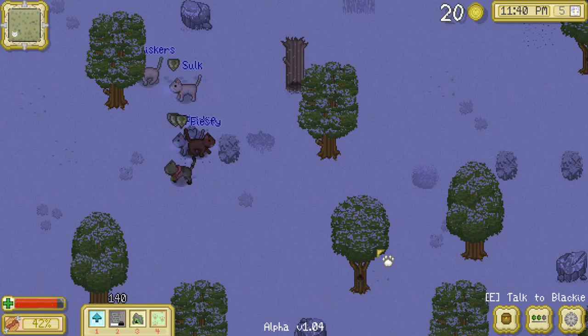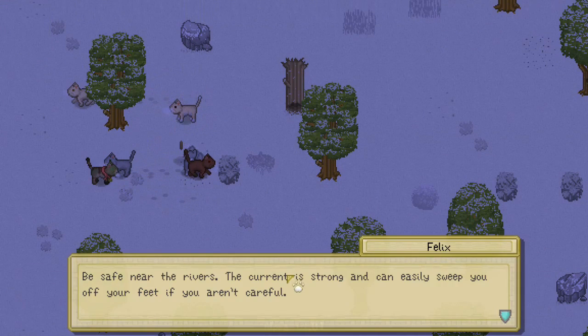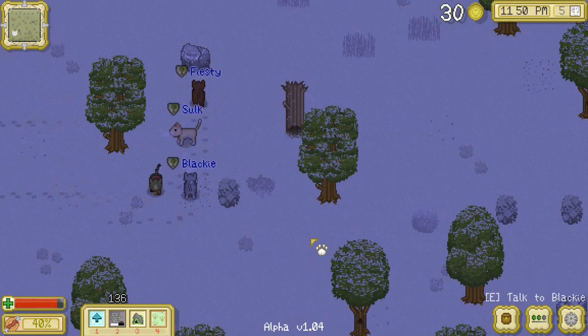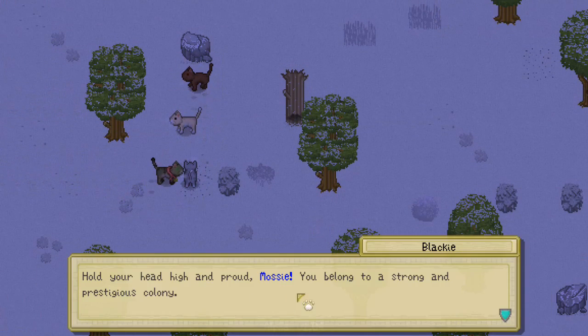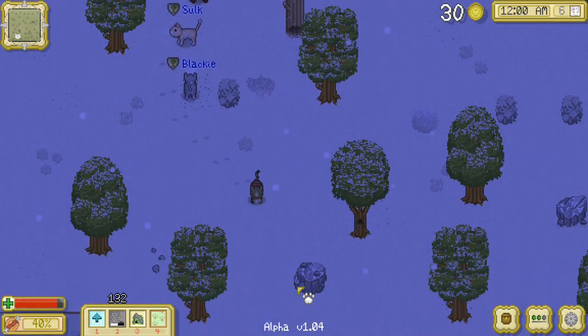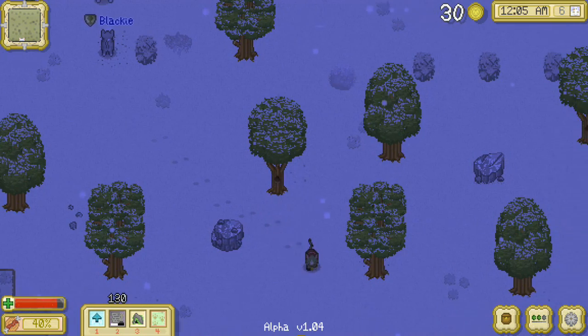Good job, Whiskers! Everybody is super proud — Blackie, Felix is over here. 'Be safe near the rivers — the current is strong and can easily sweep you off your feet if you're not careful.' Well, we don't have to worry about that because it's icy right now. There's Blackie, and wow, there's a whole bunch of mews! Everybody is super proud, except for Sulk who's sulking because we're apparently scaring away the prey.